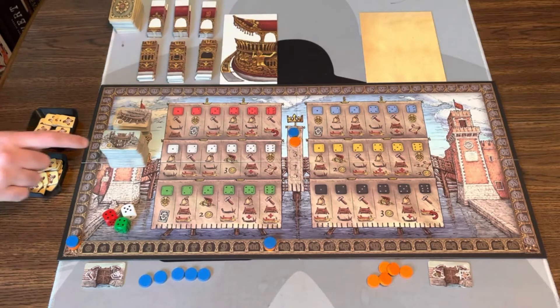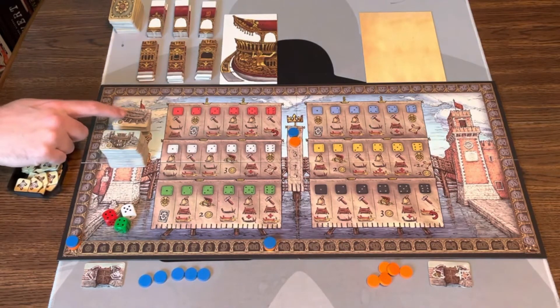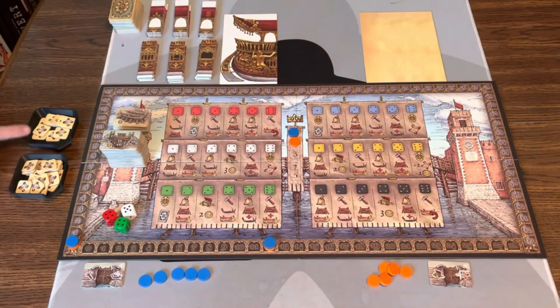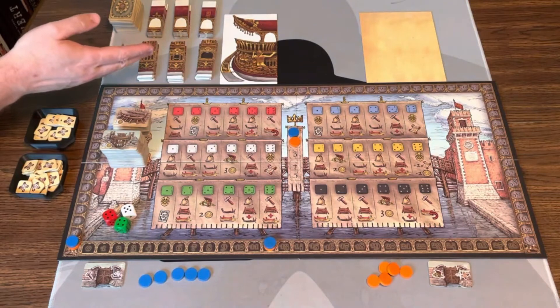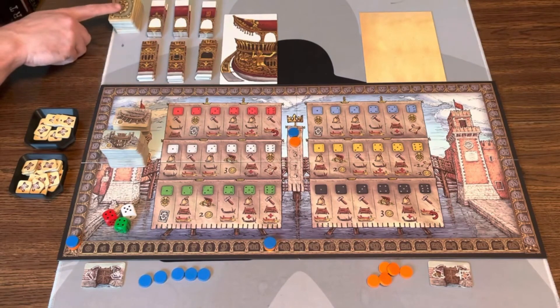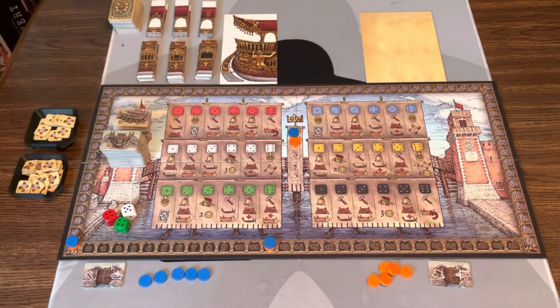So the setup: you're going to shuffle the barriers and the gondolas. You'll have the approval tokens over here in piles of ones and threes, the three separate bottom pieces of the Doge Ship, three separate top sections, the Doge tiles, and then when the Doge Ship is finished, we'll flip over the end tile, and that'll signify the end of the game.